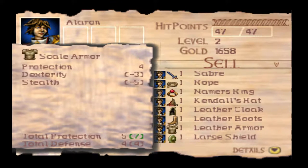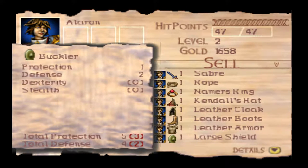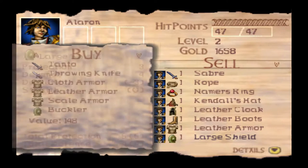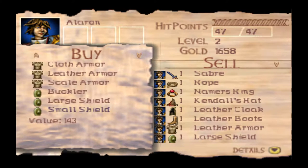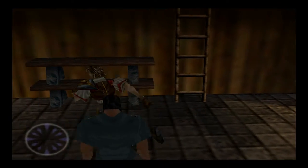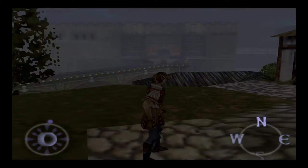Scale armor is also quite expensive, and it has a stealth malus and dexterity malus greater than the leather armor. A buckler is more like a weapon than a shield, but it counts as a shield in this game — it's for binding blades in combination with an arming sword in real life. Protection 1, Defense 2, versus our large shield which is Protection 3, Defense 4, so that's much better. We already have a large shield, and the small shield is our starter shield. We'll refrain from buying anything for now — I want to know exactly what resources we have to draw from before I go spending all my money.